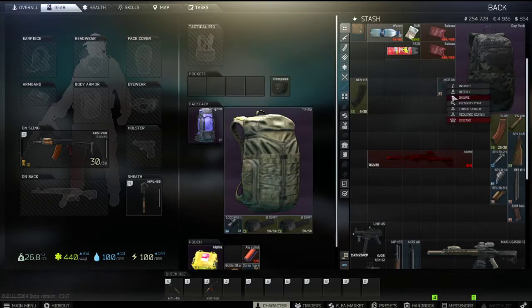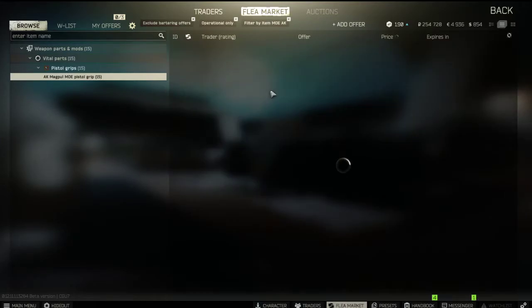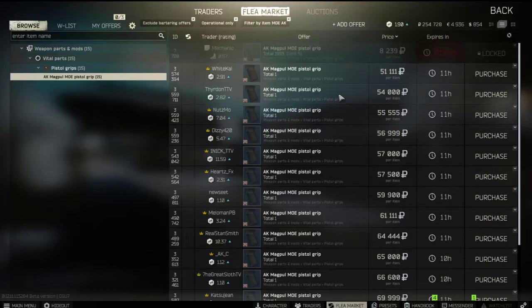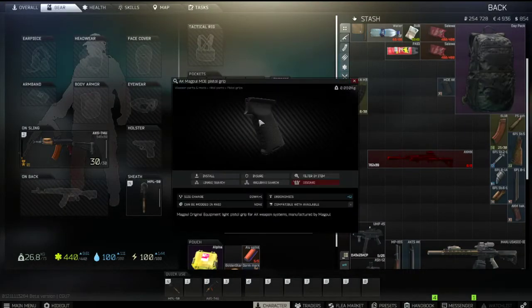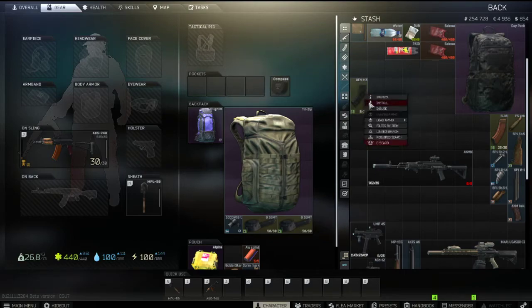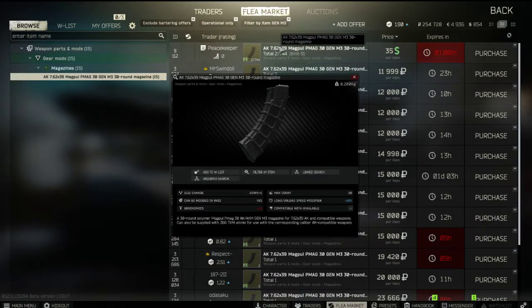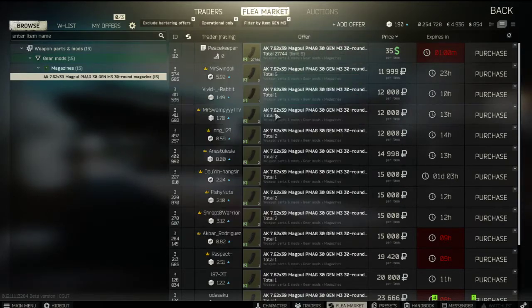You need the MOE pistol grip — it's at Mechanic level 3. If you've unlocked it, it'll be cheaper, but for me right now it's around 51,000–54,000 rubles on the flea market. Lastly, you need the GIN 3 magazine, available at Peacekeeper level 2 for around 35 dollars. Make sure it's the 7.62 version so you don't mix it up.